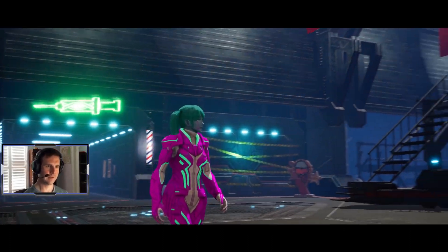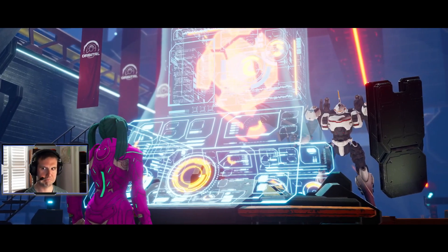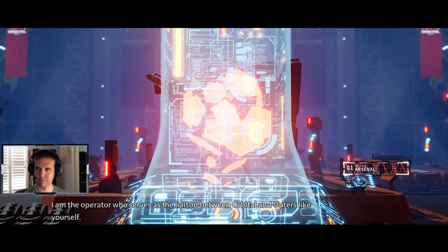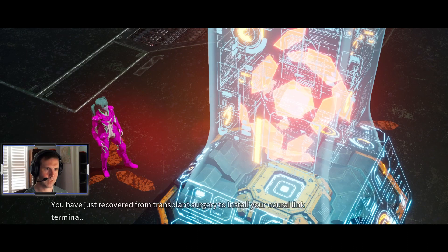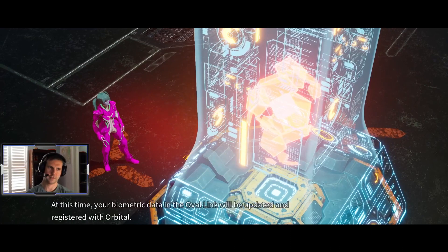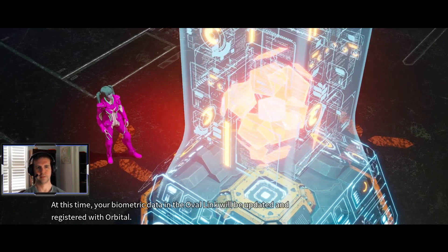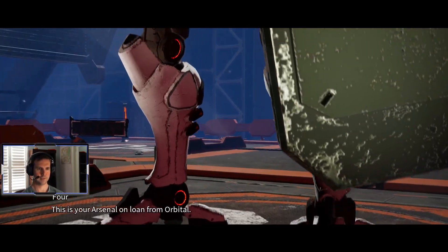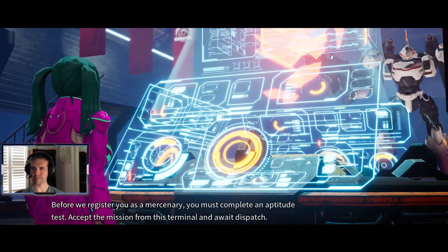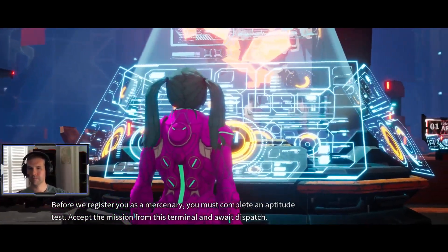Link accepted. Greetings. My name is Thor. I am the operator who serves as the liaison between Orbital and Outers like yourself. You have just recovered from transplant surgery to install your neural link terminal. At this time, your biometric data in the oval link will be updated and registered with Orbital. This is your arsenal on loan from Orbital — on loan! Before we register you as a mercenary, you must complete an aptitude test. Accept the mission from this terminal and await dispatch.